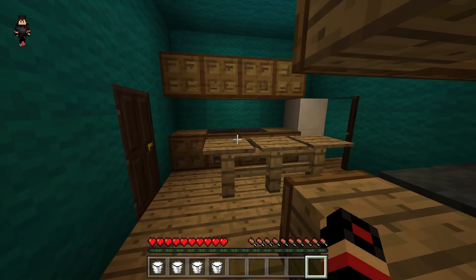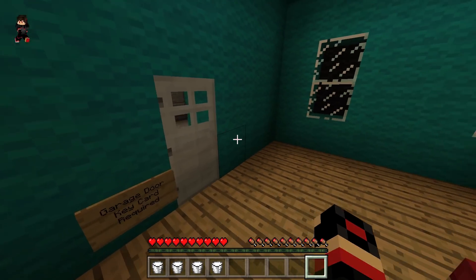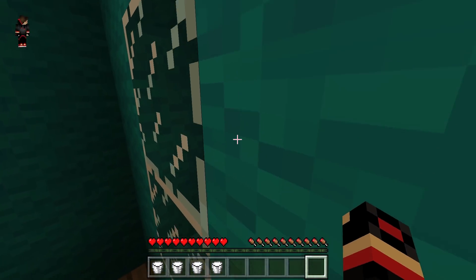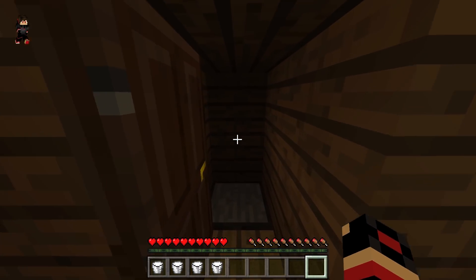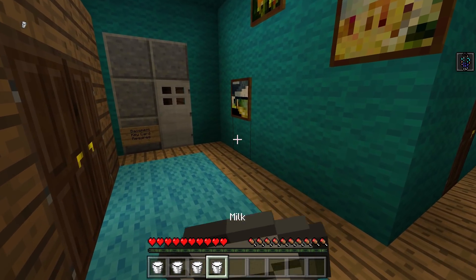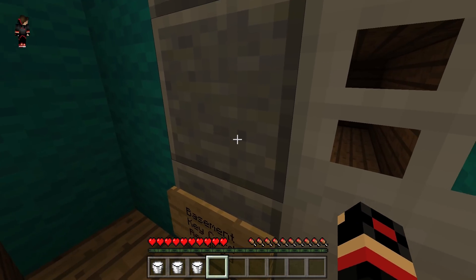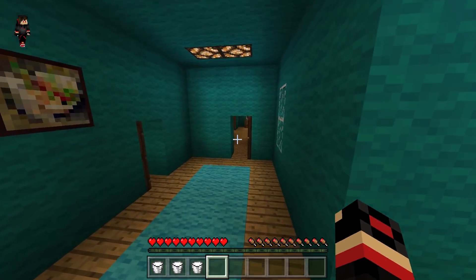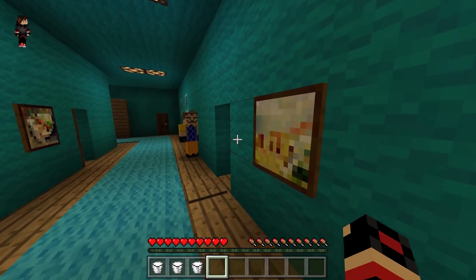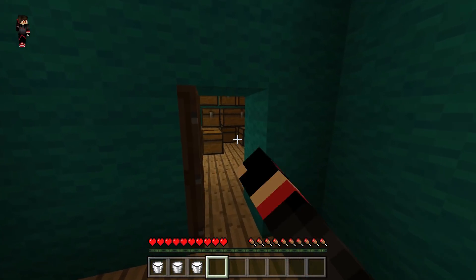We do have a bath right here and we can open this door, but I'm not going to open it right now. We need another key to get inside here — it does show there is actually some stuff hidden. Oh my god, another trap! We need some keys to open these doors, which we will try and find.